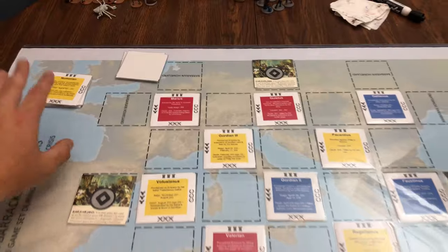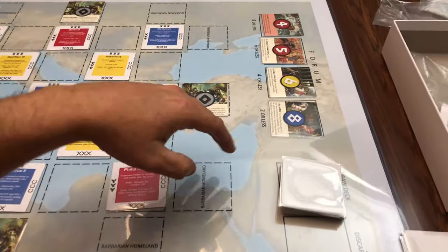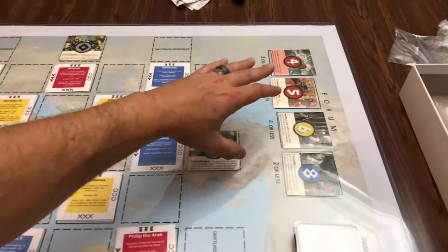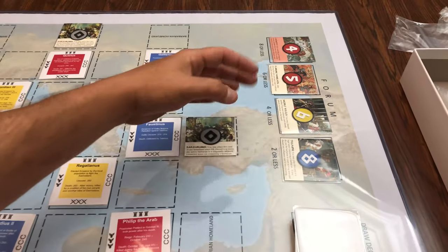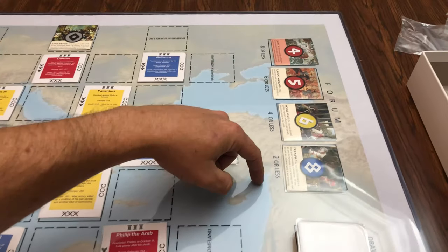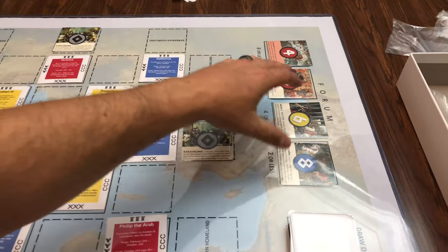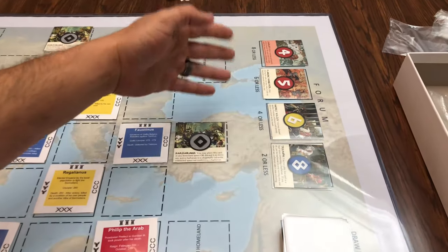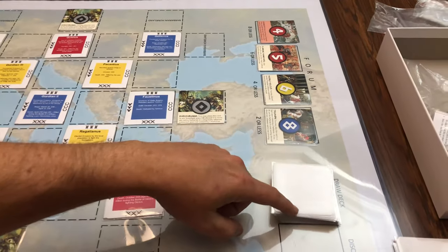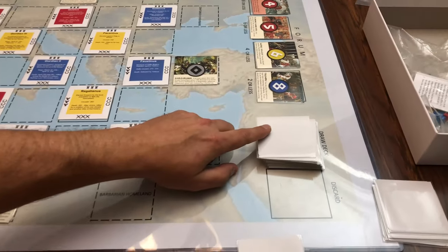There is a set of Emperors up here for a different section of the game. Over here is the draw section for our influence cards — we've got our draw pile and discard pile. And then over here is what's called the Forum. This is where you're going to draw for your influence cards after you've played one. You have to play a certain value to draw certain cards. Once a card has been drawn from here, another will be taken from the draw pile and put in, so this stays full until the draw pile runs out.